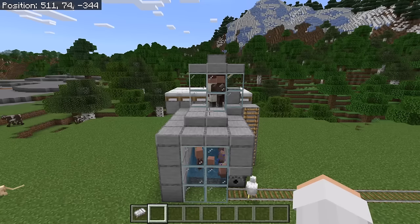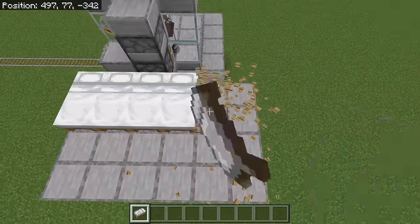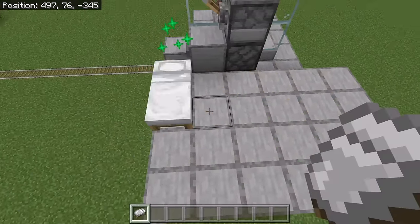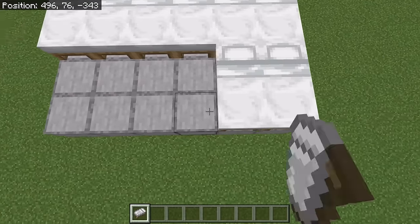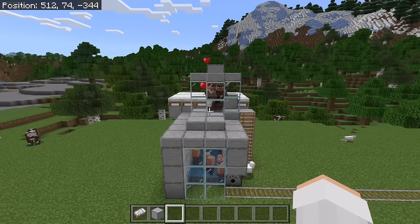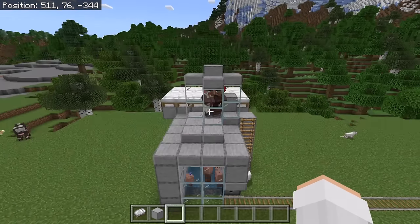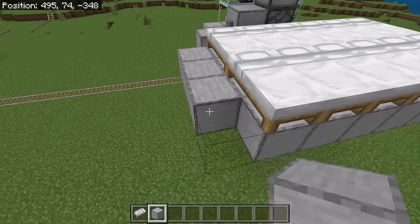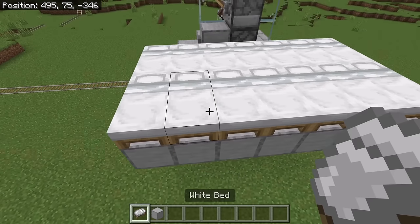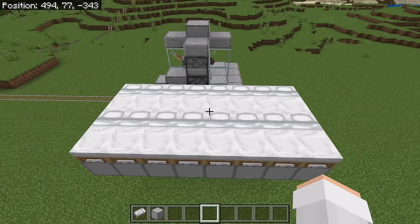If the villagers you bring at least 100 blocks away from the villager breeder don't unlink from the beds, try breaking all the beds then replacing them. That should allow more baby villagers to be created. If you want to have more than 10 villagers in the bottom chamber, you can add more beds. To do that, place more blocks over here, then place more beds. Each extra bed that you place will allow this villager breeder to produce another villager.